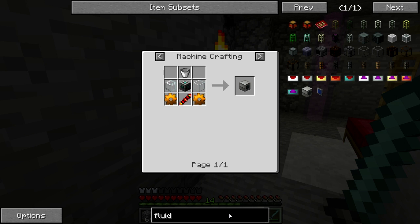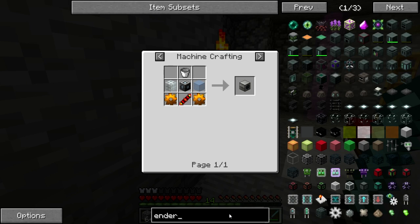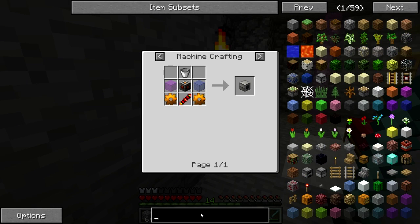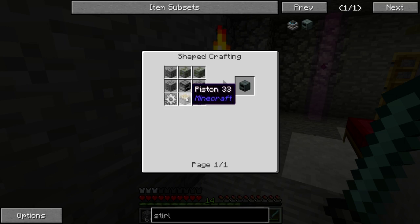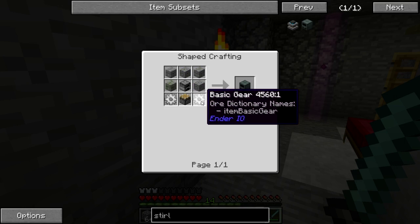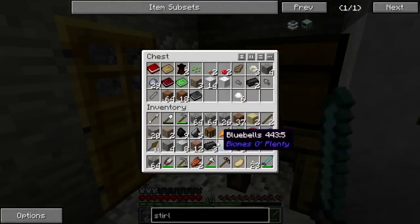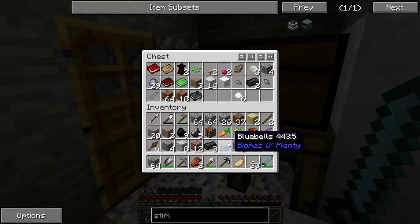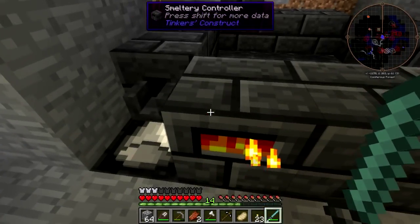We probably do this like every episode, but is EnderIO a thing? EnderIO is a thing, so we can start off with a Sterling generator. I don't like the BuildCraft engines, I think they're crummy. I need some redstone - I bet I have none. I have zero redstone, so we can't do that right now.